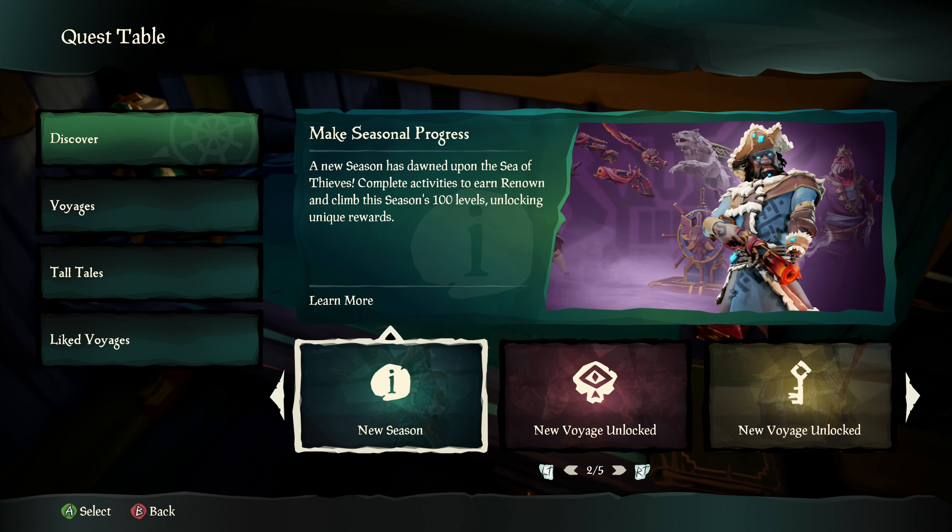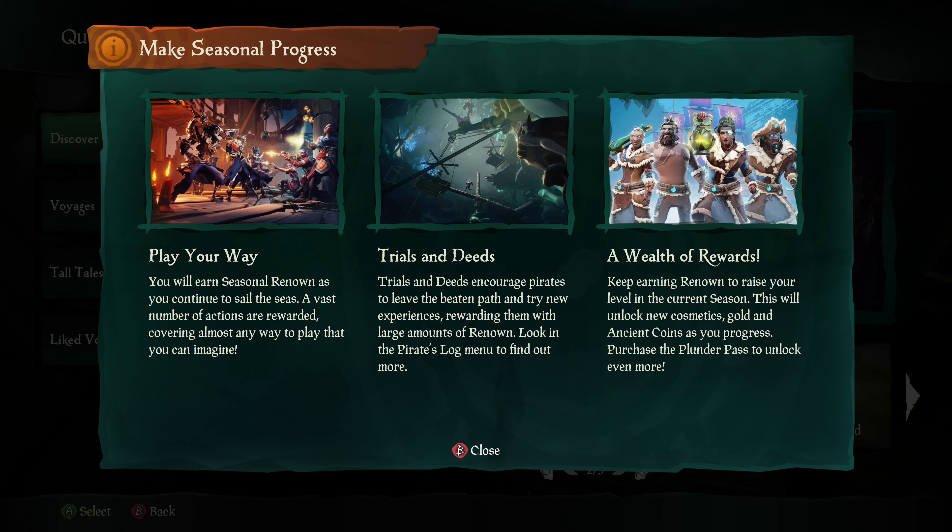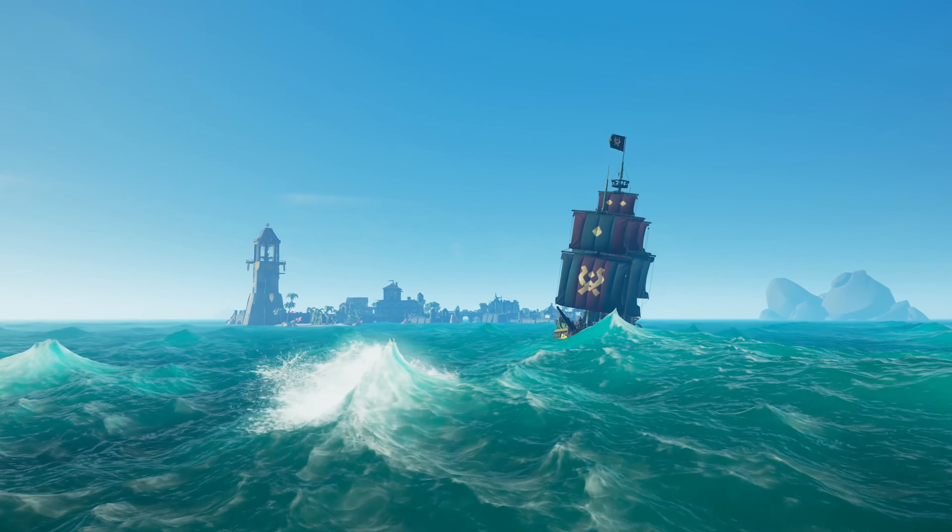For experienced players, you're going to have things like newly unlocked voyages in there, or events and community event days. It gives us a lot more flexibility to do things like run live events. We can have voyages that activate only for a certain weekend or time period, and we can grant voyages to players that take part in a community event, which really allows us to do a lot more fun live events.